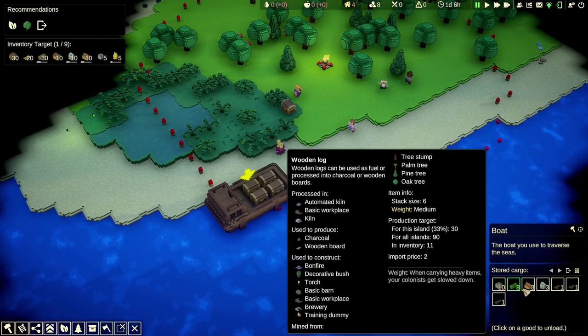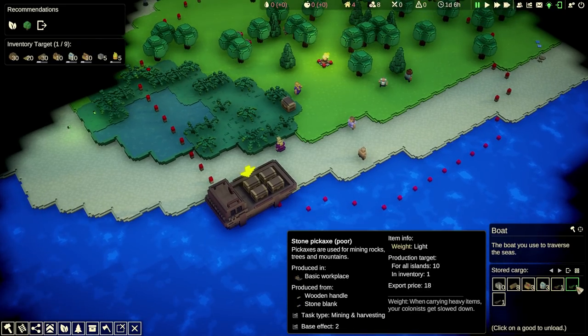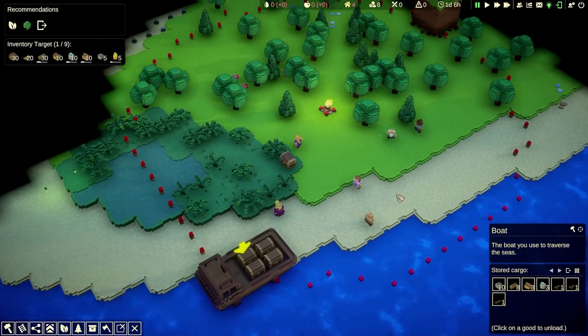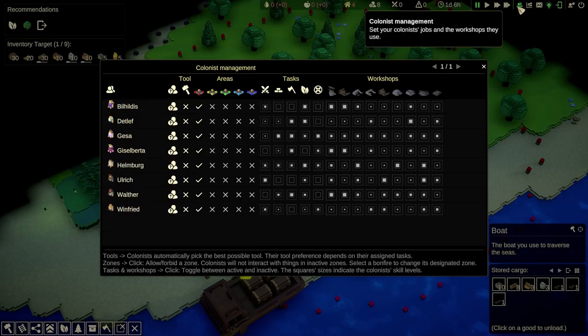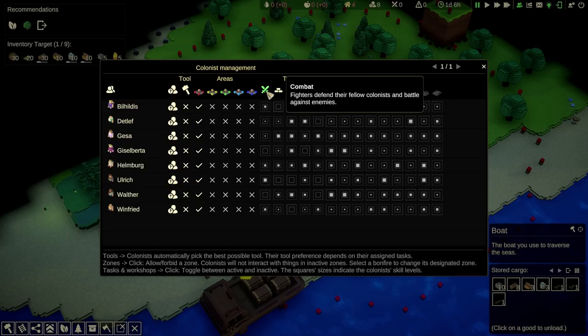The boat has a lot less stuff. We have rocks, logs, strawberries, water, a poor stone hammer, poor stone pickaxe, and a poor stone shovel. We've got less people: two, four, six, eight. This is the RimWorld part-ish where you assign stuff — colony management. Over here we can assign them to different zones, and over here we can assign them to different tasks.